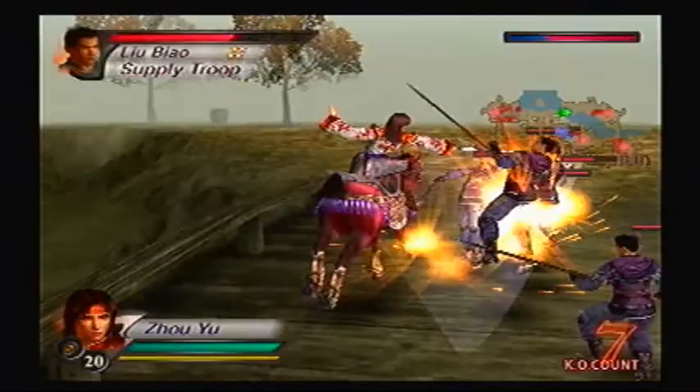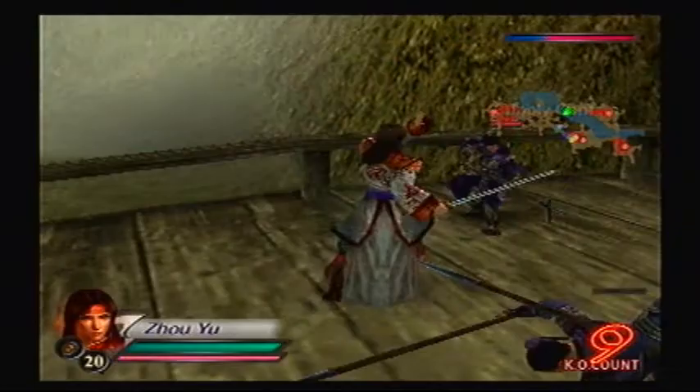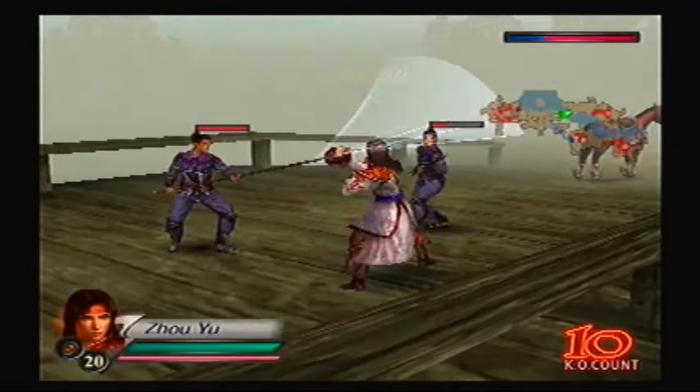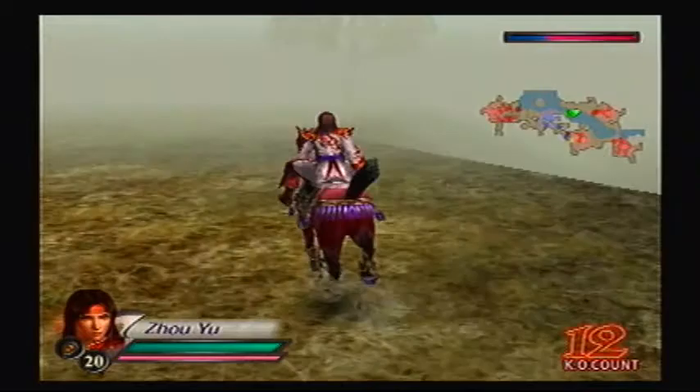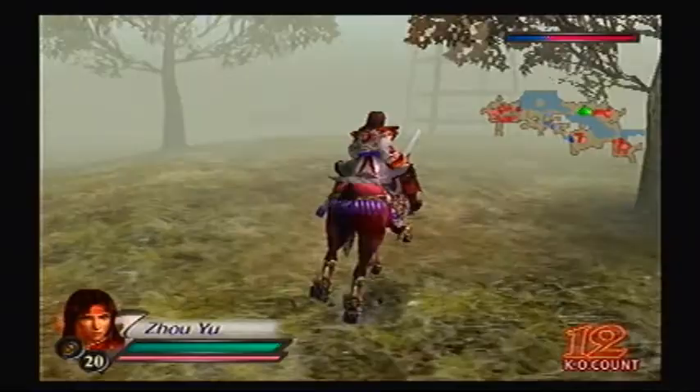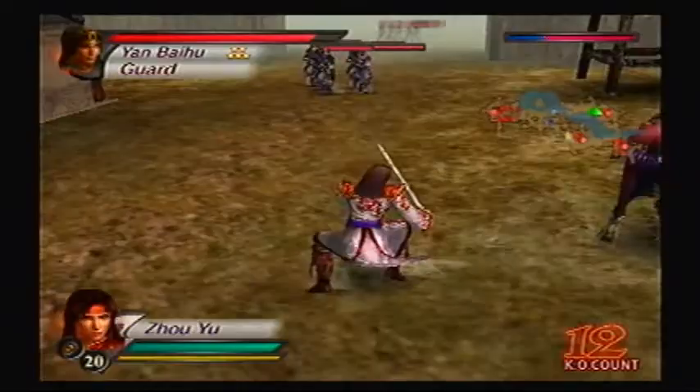Just defeat the supply captain and that item is yours. Fire Arrows is okay. The supply unit will actually attack you. It's not that useful if you don't like to use arrows. But for someone like Huang Zhang or Xia Hou Yuan, whose first charge attacks actually use an arrow — even though it doesn't consume actual arrows — it's a godsend for them, because they can really take advantage of its power. So it's practically low priority for everyone else, but very high for those two officers.